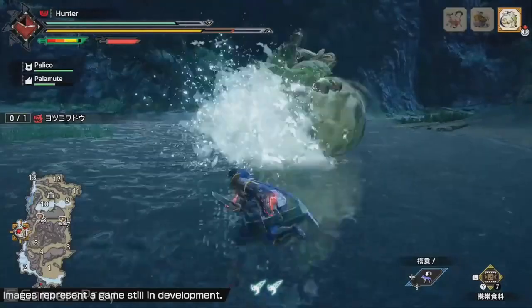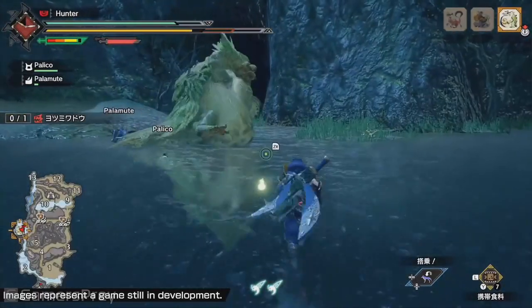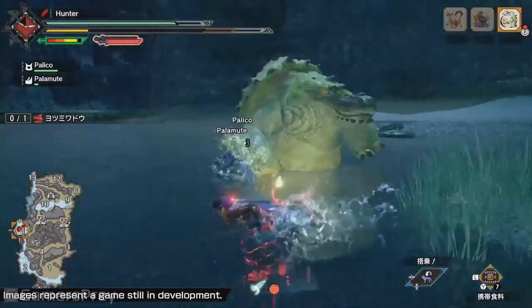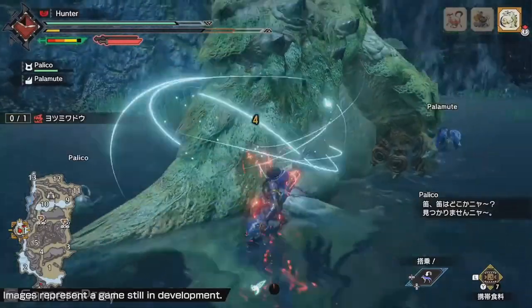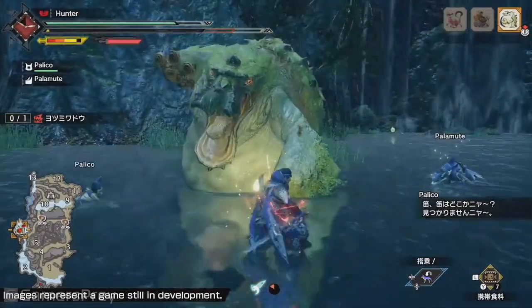The only extensive gameplay footage we've seen so far of Rise was for the longsword and dual blades. That mounting move was performed with the longsword specifically, so I assume it was unique to the longsword only. I'm sure the other weapons have different wirebug counter animations, special attacks, and many other different maneuvers that can be performed with the wirebug. Other than that, I don't have much else to say about the wirebug other than that it looks awesome.